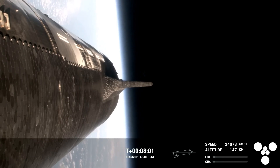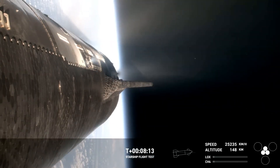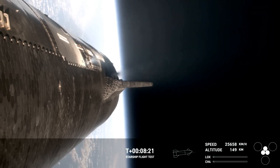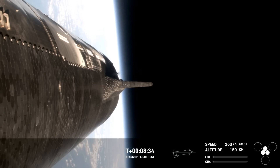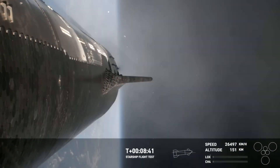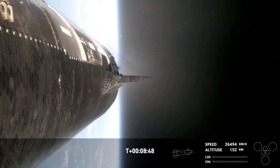The next milestone is coming up in under a minute. Ship is going to shut off its Raptor engines — which we see right there. Today's test flight is not an orbital flight but rather one that demonstrates Starship's orbital capability. Right now we are under power with just the three center Raptor engines. Those have also successfully come off. Ship FDS is saved.